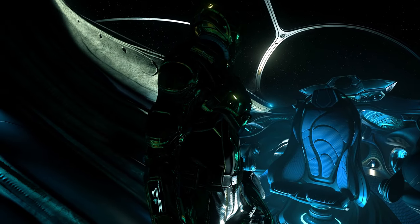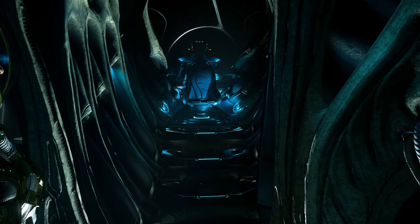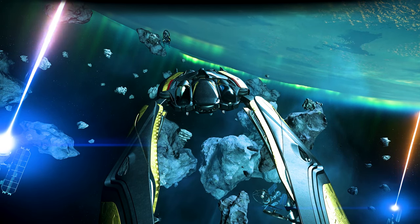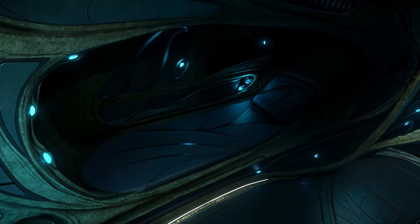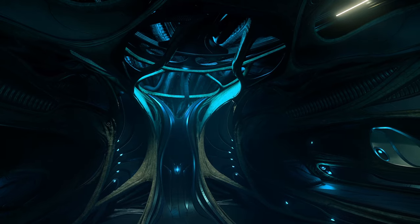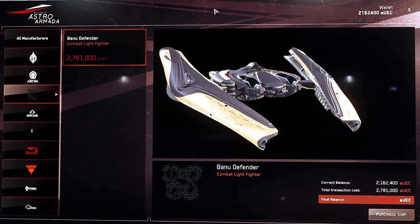The Defender is also a multi-crew vessel and has the added benefit of an optional co-pilot seat that can currently act as a pilot seat as well. So you can fly from the right or left perspective if you wish, and both are equipped with ejection systems. Unlike other light or medium fighters, it also has two crew beds allowing you and your co-pilot to camp in the hull when required. For those citizens looking to purchase the Banu Defender, it can be purchased in-game for the small sum of 2,781,000 credits.